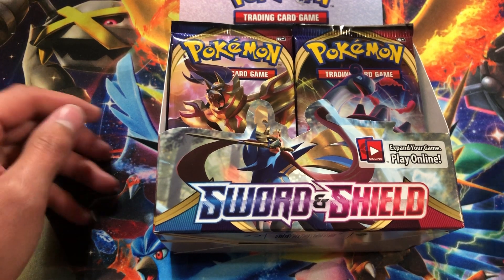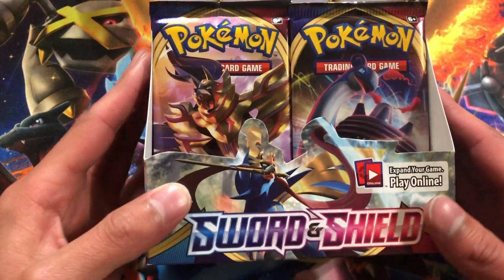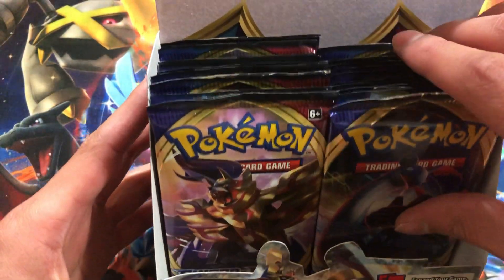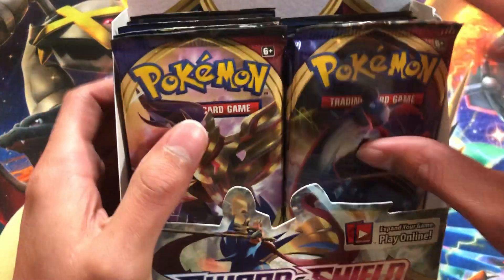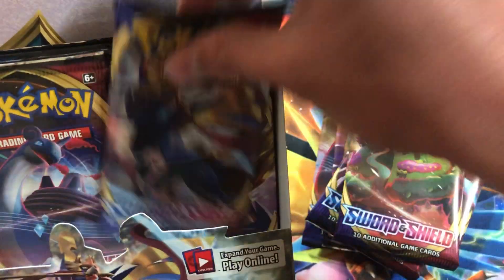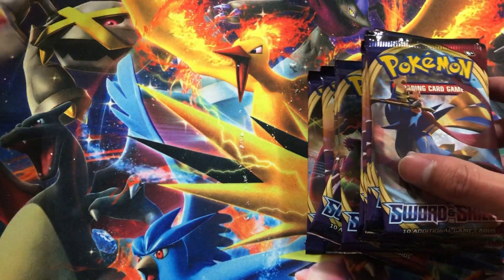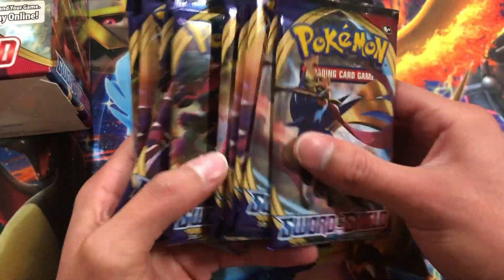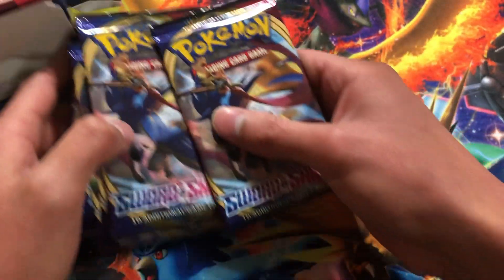What's up everyone, I'm Iron Bean and I am back. I hope you're having an amazing day today. Today we're going to continue opening up this Sword and Shield box right here. This is part two, so today we're going to be opening up 12 more packs from this one. So let's get them out — one, two, three, four, five, six, seven, eight, nine, ten, eleven, and twelve. Let's get into these packs.